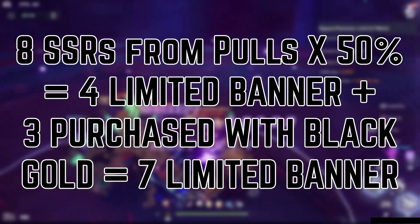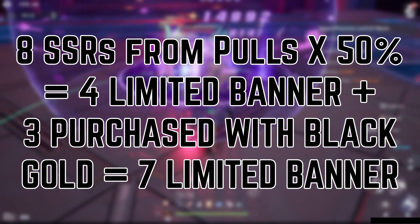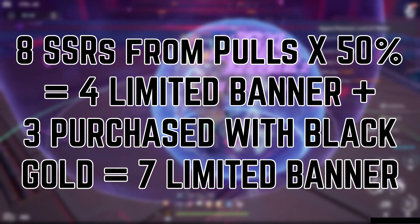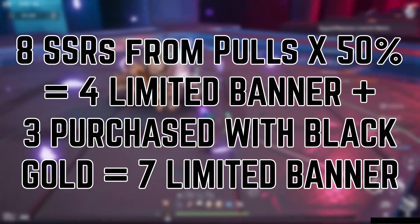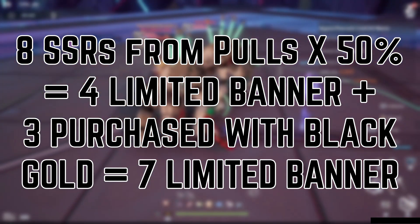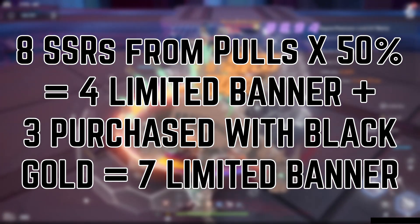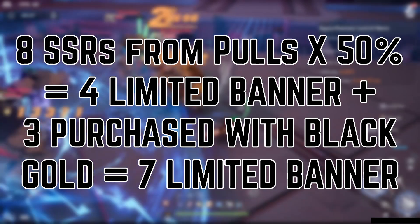To recap: you should get 8 SSR weapons on average from just pulling on the limited banner. Since the limited banner character has a 50% chance of showing up, 4 of these should be the limited banner character on average. And then by using the black gold you get from pulling, you can purchase 3 of the limited banner weapons from the limited store for a total of 7.